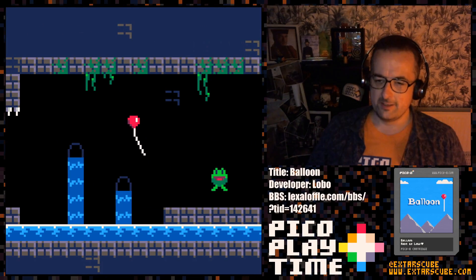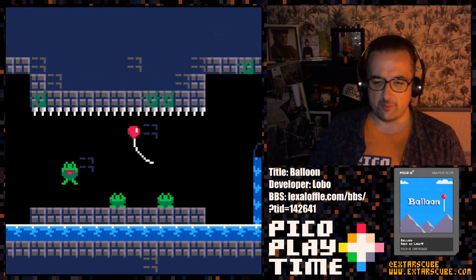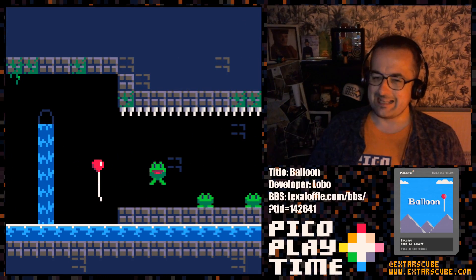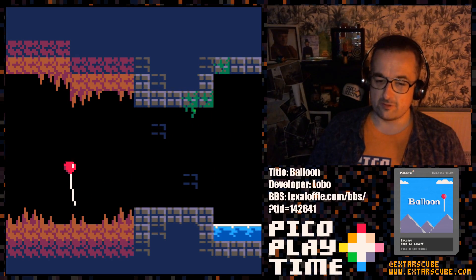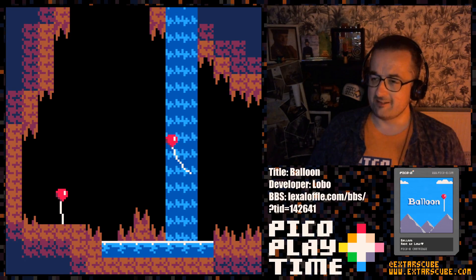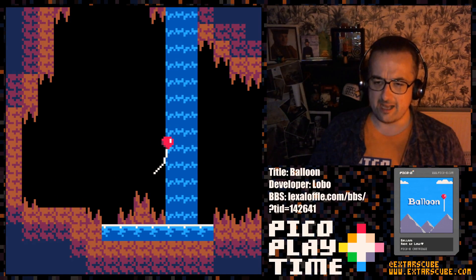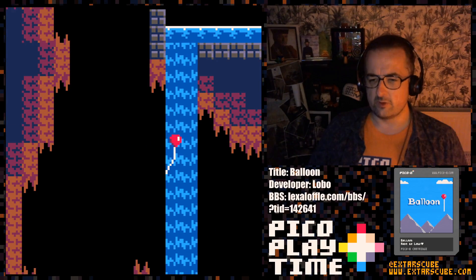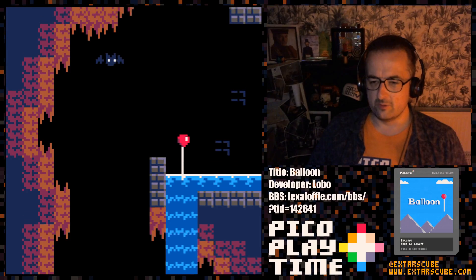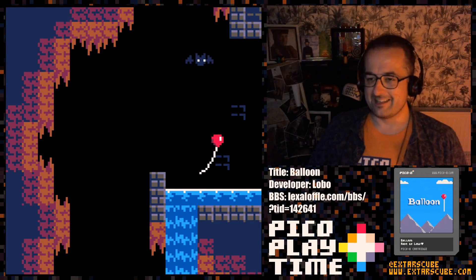We've got some enemies. Frogs aren't too bad, to be honest - they put us under a little bit of pressure. But like I say, the difficulty in this game isn't so high. Those are some rather sharp stalactites and stalagmites, so we're going to leave those guys well alone. Here's our second checkpoint. Ooh, I wonder if we go up the waterfall - let's see. We've got ourselves a shortcut! I like it.